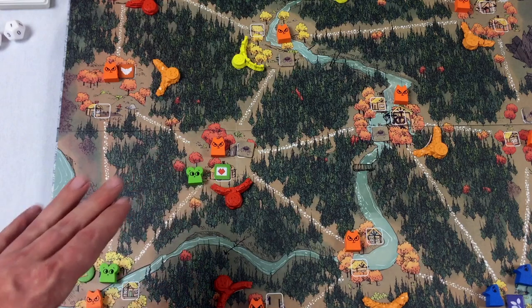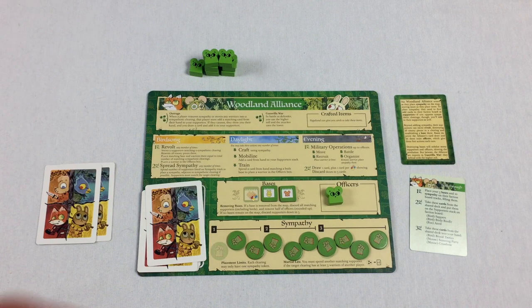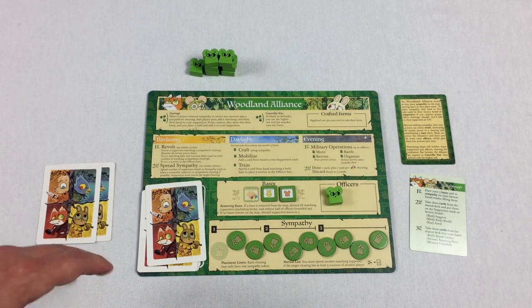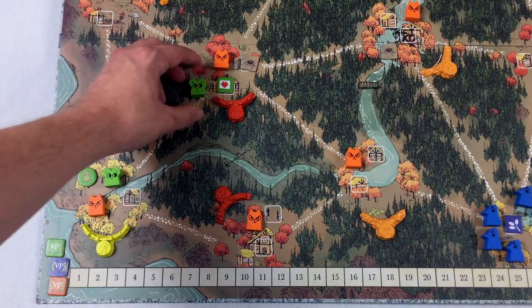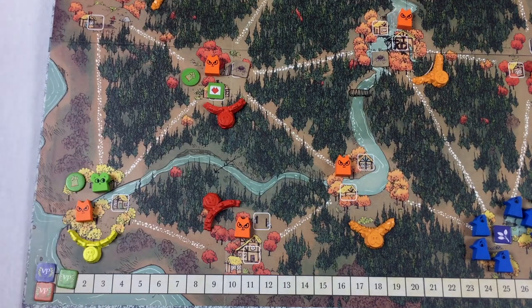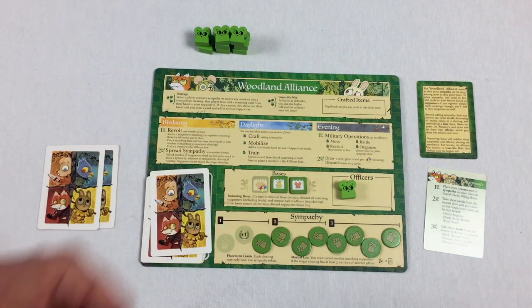This faction does have a special ability with battle that I'll get to soon. Finally, the last thing you can do in the evening phase — if you've got enough officers — is organize. You could remove a warrior and place a sympathy token there. Each clearing can only have one sympathy token, so you can't organize in a clearing that already has sympathy. But if you remove a warrior from a valid clearing and place sympathy, you'd get the corresponding victory points immediately.